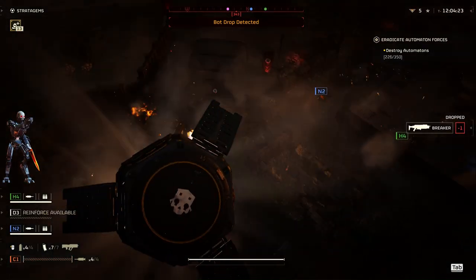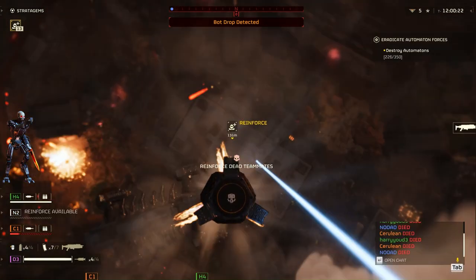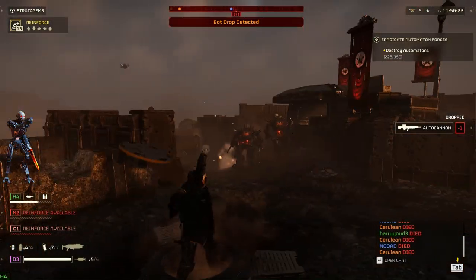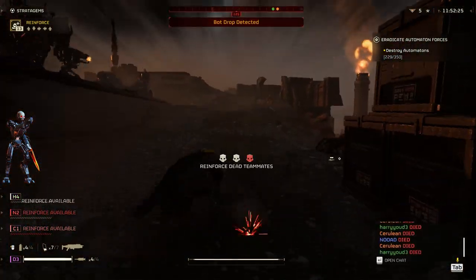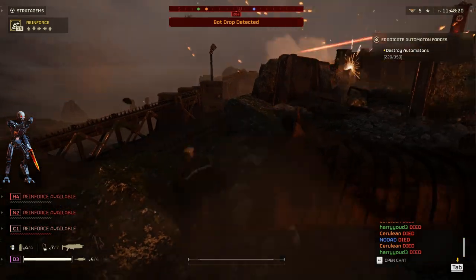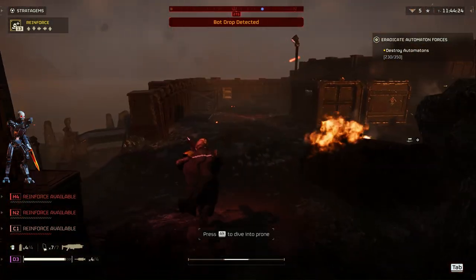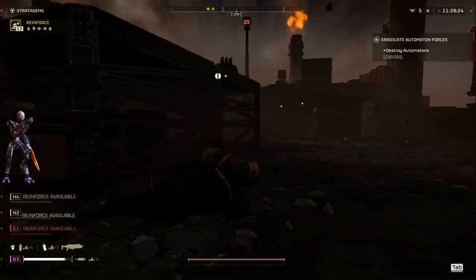The Marauder is a formidable trooper in the Automaton Army. With its well-armored shell, it roams the battlefield in search of targets, relentlessly firing bullets and rockets. Taking down a Marauder in Helldivers 2 requires shooting it with any available weapons, although grenades and rockets are the most effective. If players aim for its head, they can also deal damage to the Marauder.